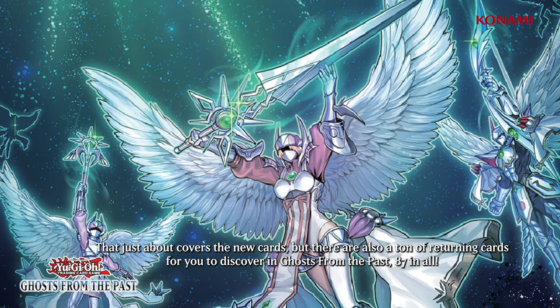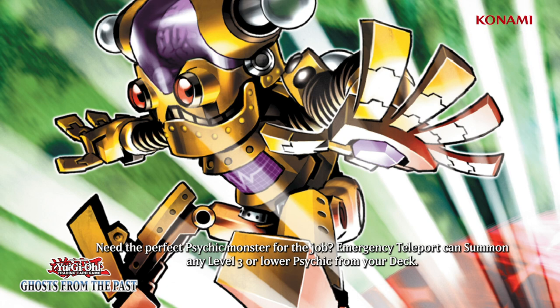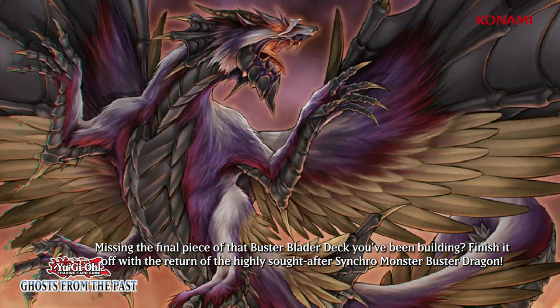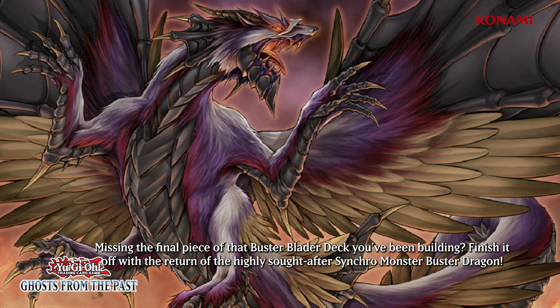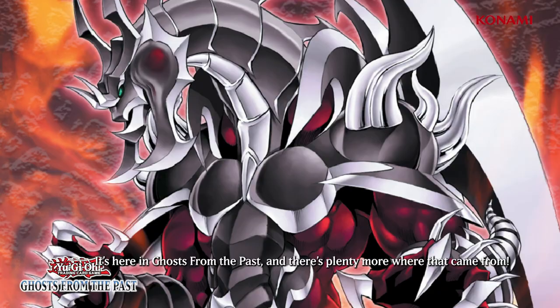That just about covers the new cards, but there are also a ton of returning cards for you to discover in Ghosts from the Past — 87 in all. Here are a couple that stand out. Need the perfect psychic monster on the field right now? Emergency Teleport can summon any level 3 or lower psychic straight from your deck. Missing the final piece of that Buster Blader deck you've been building? Finish it off with the return of the highly sought-after synchro monster Buster Dragon. Enjoying the Arm Dragon cards in Blazing Vortex but still need an Arm Dragon level 10? It's here in Ghosts from the Past, and there's plenty more where that came from.